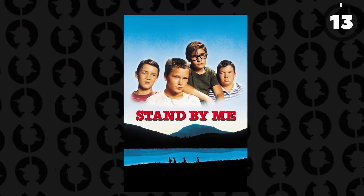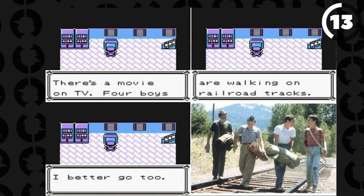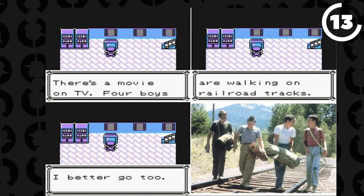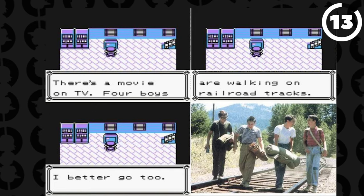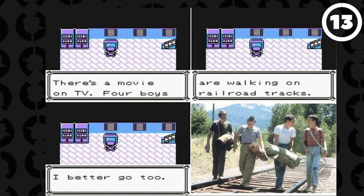Stand By Me, the American movie, is referenced multiple times within Pokémon, especially Red and Blue — if you go to the TVs, there'll be a literal reference to it right there. This is because the creator of Pokémon, Satoshi Tajiri, specifically has that as his favorite movie, hence why we see references to it in Pokémon in multiple ways.